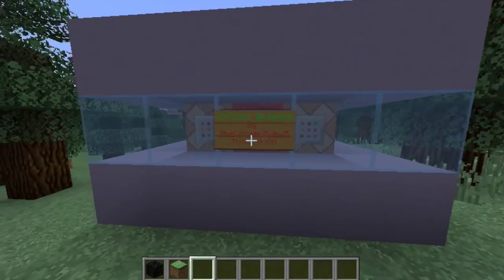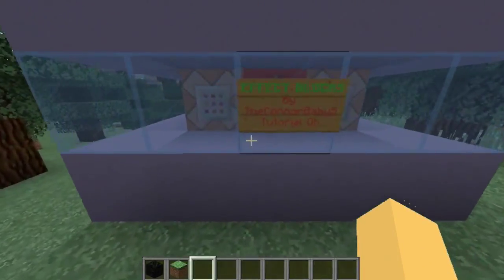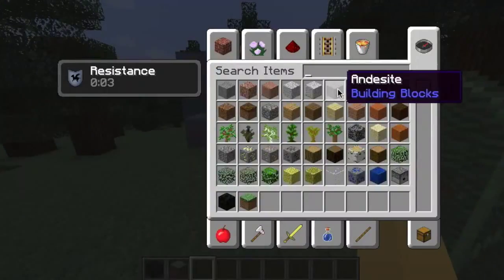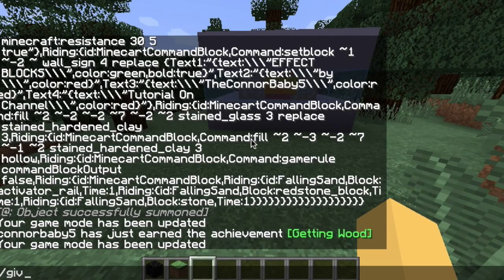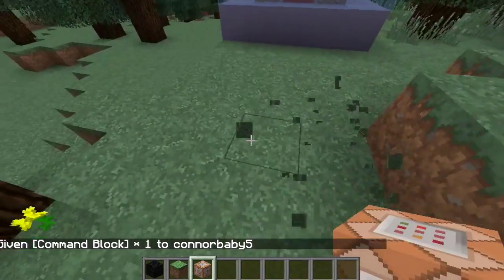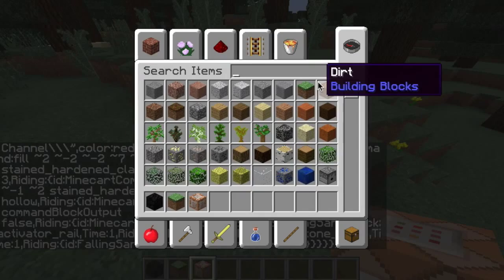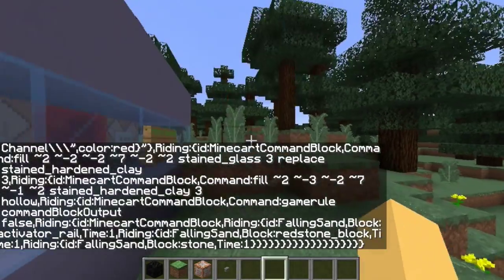I'll leave the command in the description. I might do it on Pastebin, or maybe just copy it in the description so you can copy and paste it. First, you grab a command block — you actually can't get the command block normally, I think everyone knows that. You do slash give, and then get the command block. Place it down, paste the command in, and grab a button or a redstone block or whatever. Anything works.